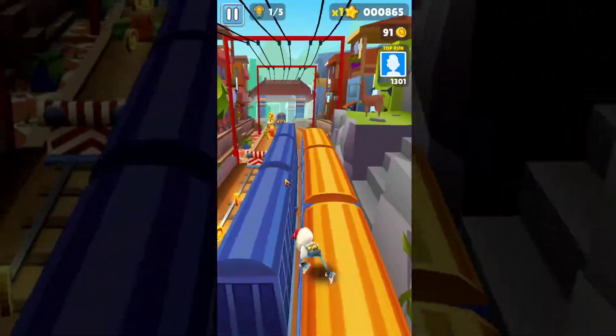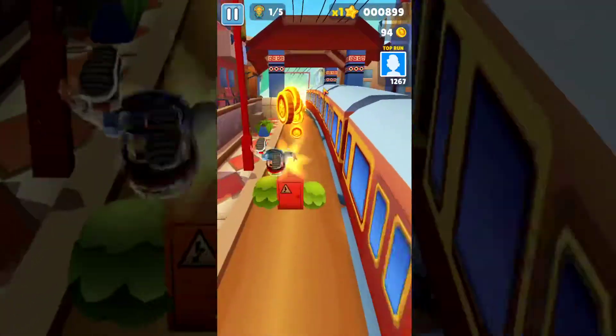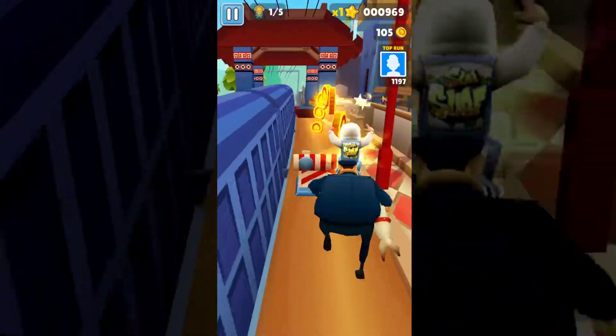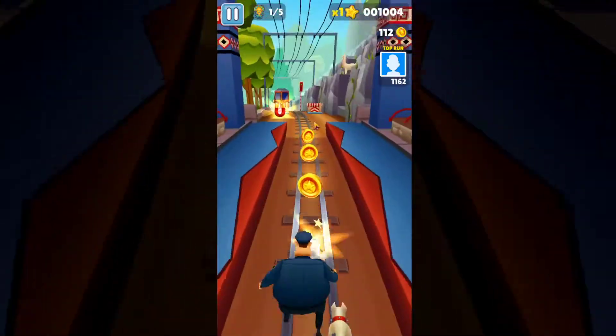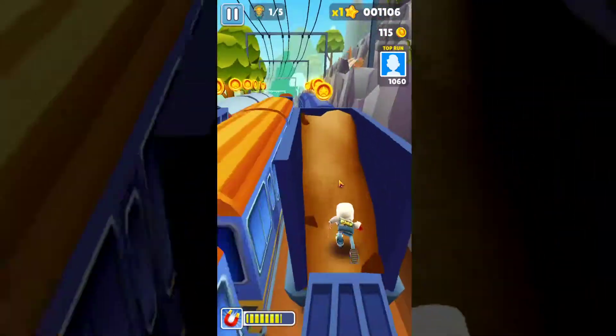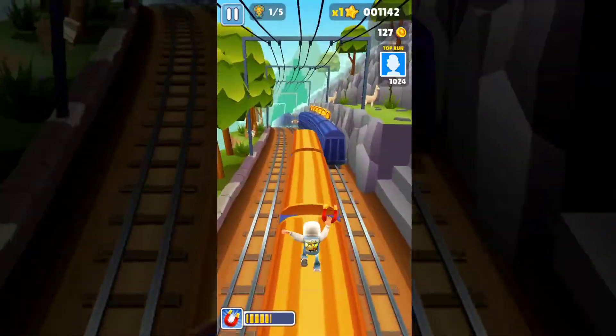And then jump and then on to the train track right here. So just kind of jump around and then jump around on this side and then over here. Okay, almost, just like that. I'm safe. So get the magnet to get all of these right here just like this.